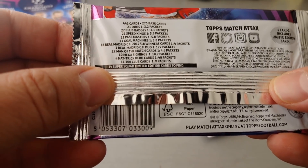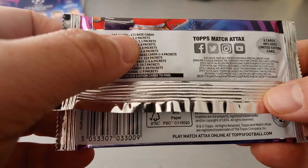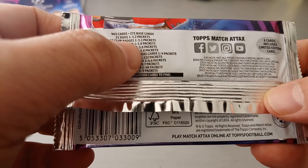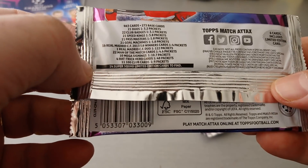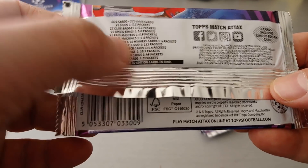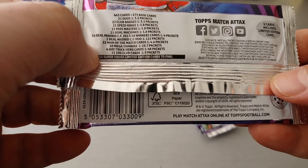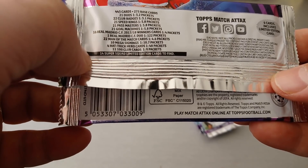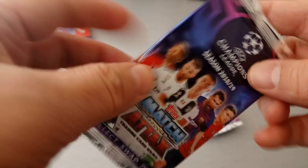There are 443 cards in the collection, including 273 base cards. 21 duos are one in 3.2 packs. 22 club badges one in 3.1. 21 speed kings, 21 pass masters, 21 gold machines are all one in 5.8. 16 Real Madrid winners are one in 4 packets. One Real Madrid duo is one in 122 — wow! 22 man of the matches are one in 4.6. 4 hat-trick heroes are one in 48 packets, which is about two boxes since boxes are now 30 packs. 11 100-club cards are one in 9 packets, and 14 super squad limited edition cards to find.